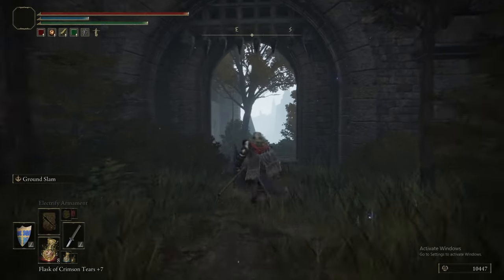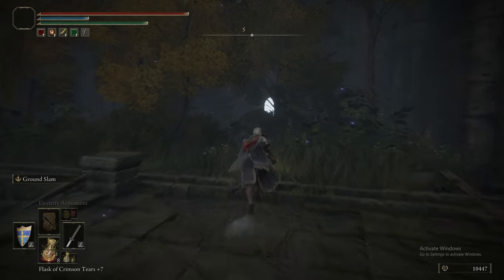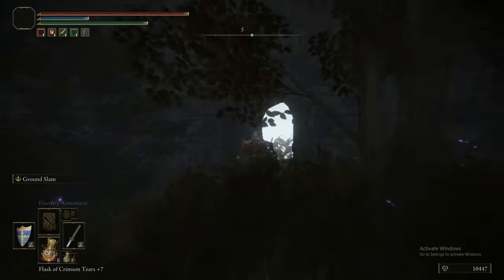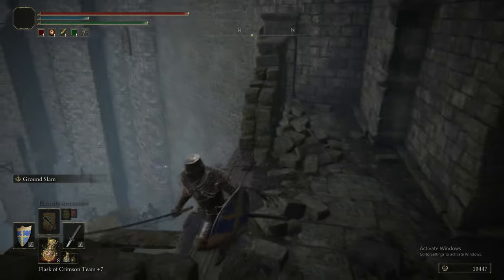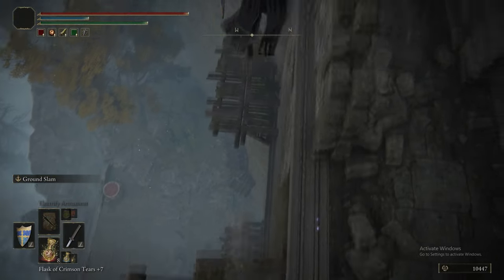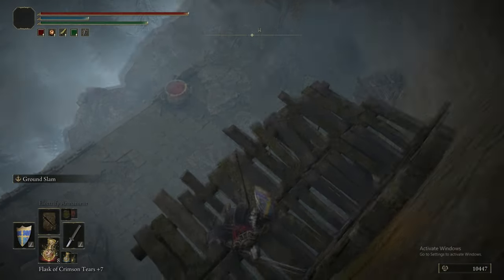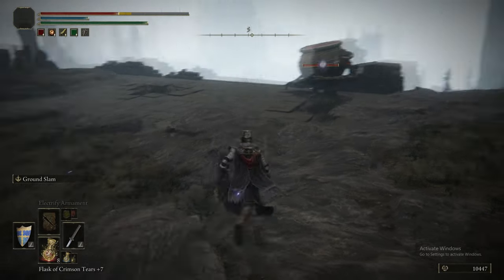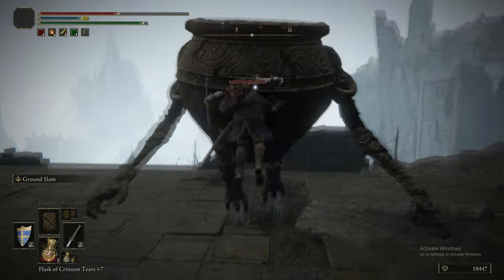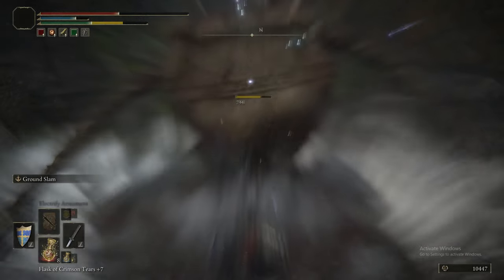We levelled up our Endurance to 36. Now we're doubling back and going through this little doorway, which leads to kind of a descent down the cliff face — it's a lovely platforming section, so just be prepared to fall to your death. Once you get to the bottom you'll take a little bit of damage, so make sure you're not on very low HP.